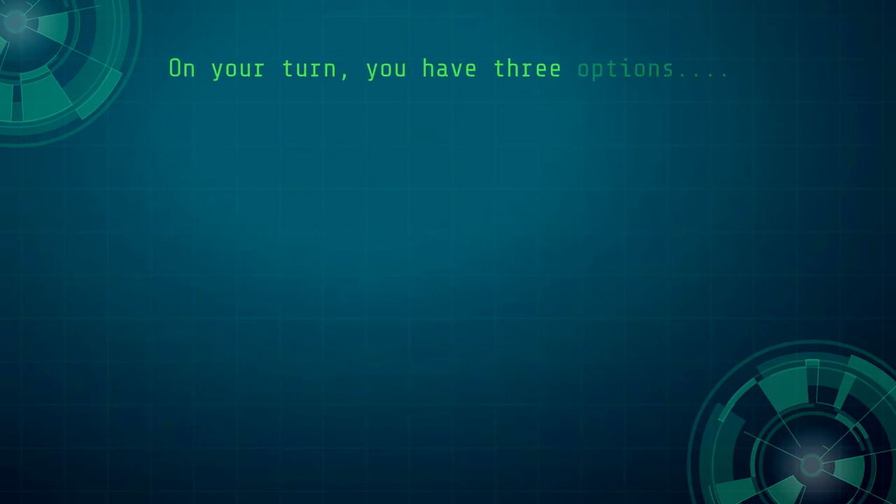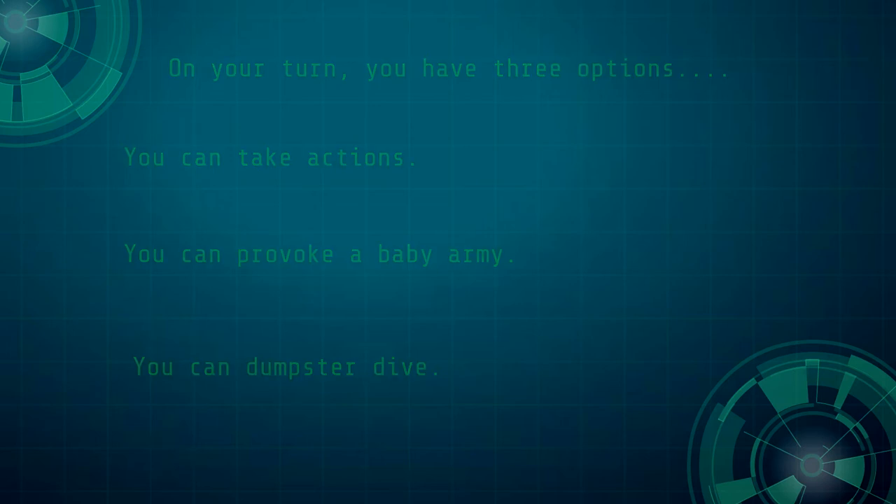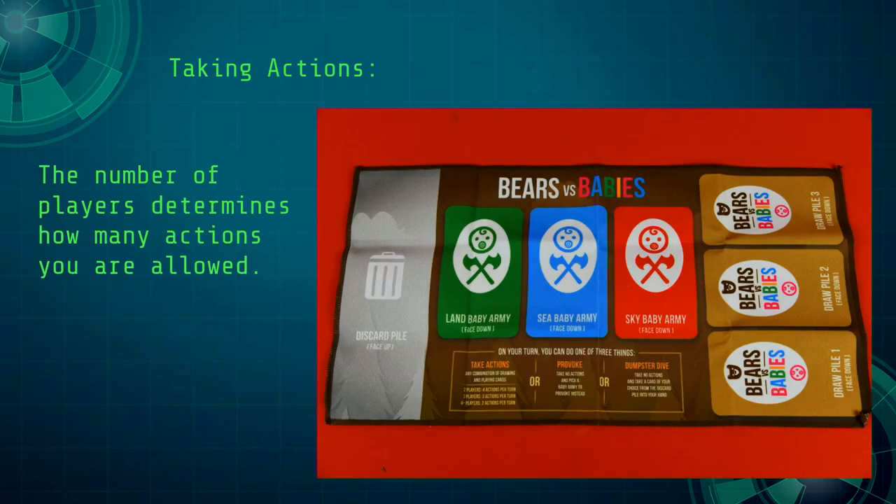Players then decide who goes first and play goes clockwise around the board. On your turn, you can choose one of three moves: you can take actions, provoke babies, or go dumpster diving. The number of actions you are allowed per turn depends on the number of players in the game, and the board has a reminder of this.